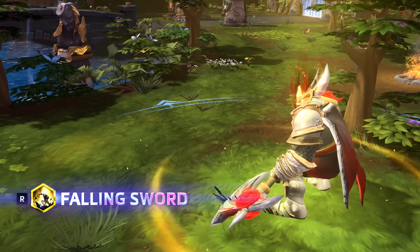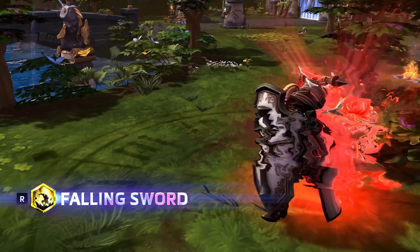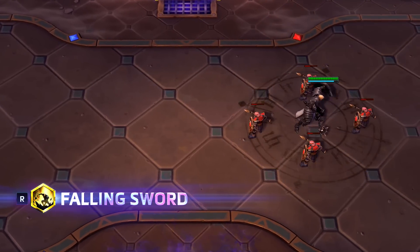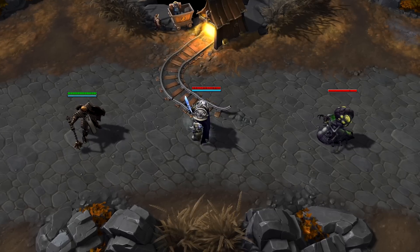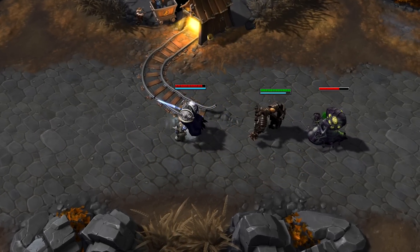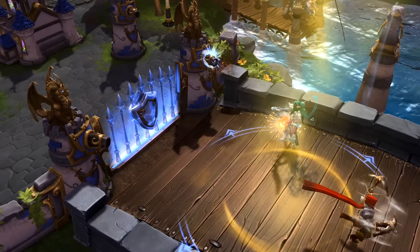Johanna's first heroic is Falling Sword. Johanna leaps toward a targeted area, and after 2 seconds of travel time, deals high damage to nearby enemies, knocking them off the ground. While in the air, Johanna can adjust the location of her landing by repositioning the target area.